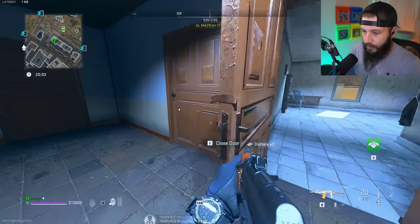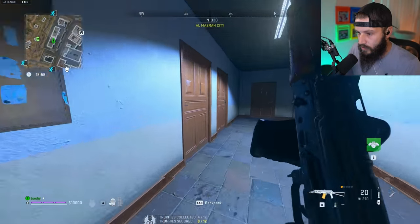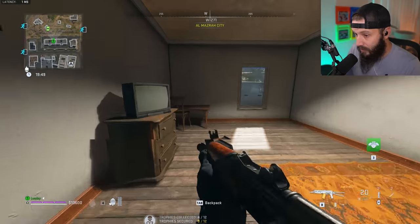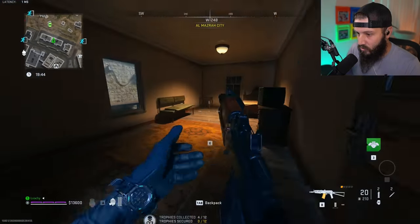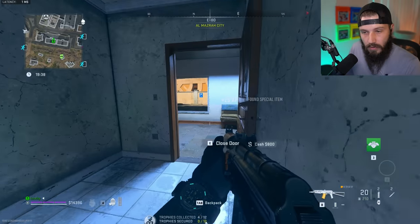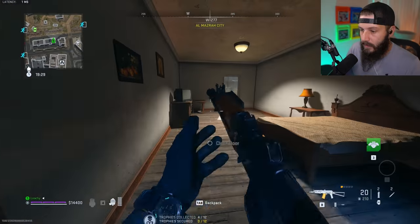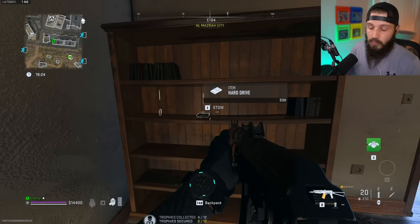There's one of the batteries we need — we need two of those. We also need two hard drives. Hard drives spawn everywhere — obviously not in refrigerators, but I always open those anyway just because I'm addicted to looting. Hard drives can be on every single shelf in all different areas. Most of the time you'll find them in and around computers, so always loot the computers — you'll find thumb drives, hard drives, or electrical components.